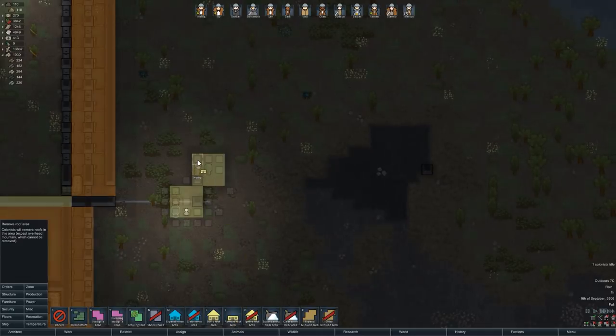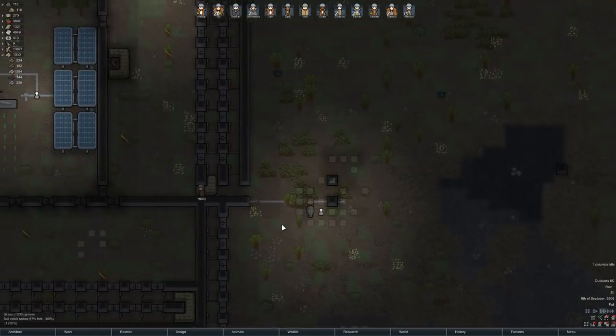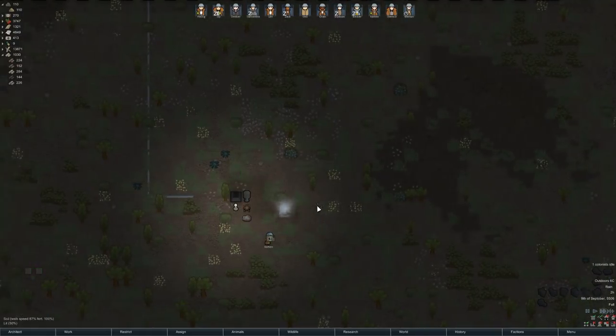Remove roof area. There we go. And then ignore roof area, and deconstruct. What are we getting out of here? A bit more steel — excellent. That seems to be working out okay.